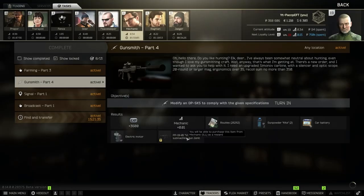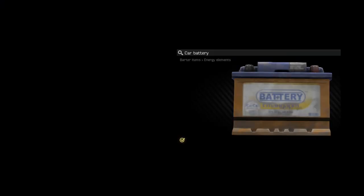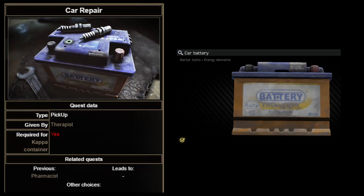After completing, you're going to unlock Gunsmith Part 5, but Mechanic also gives you a found-in-raid car battery, which you can use for the therapist's task, Car Repair.